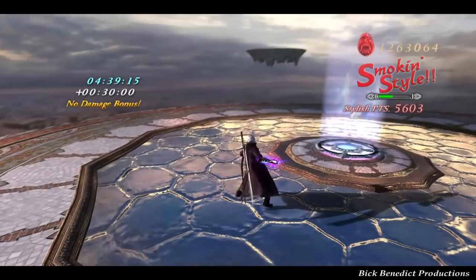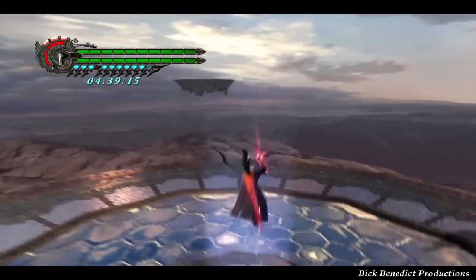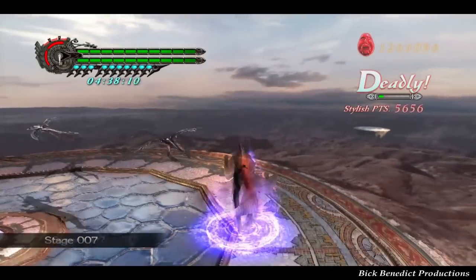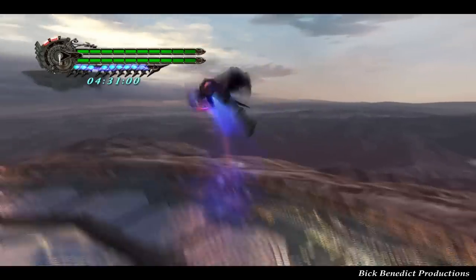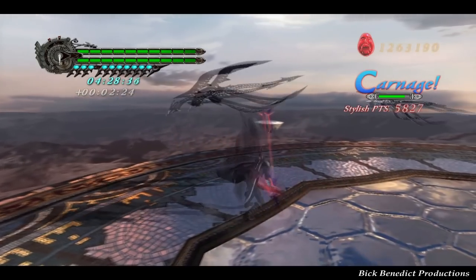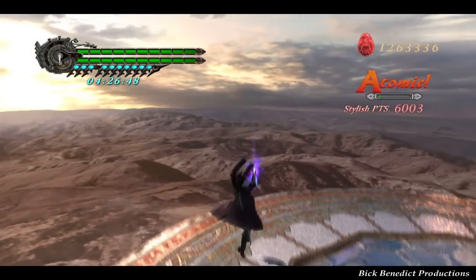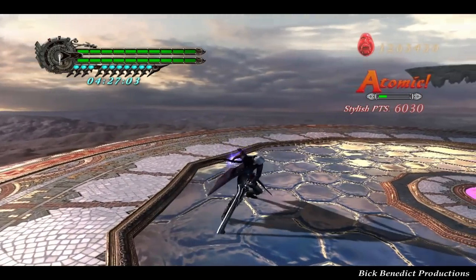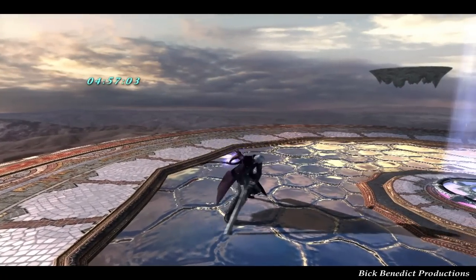I normally don't do these types of projects on my channel, but sometimes I do. There's been a precedent with the Dante's Inferno Gates of Hell Guide that I did. I think we're facing the Gladius enemies. I chose Nero because he's the most accessible character. I don't think that Lady would be fun to watch. Dante would be fun to watch, but for an introductory beginner's guide, I think Nero is going to be the best for people to use.